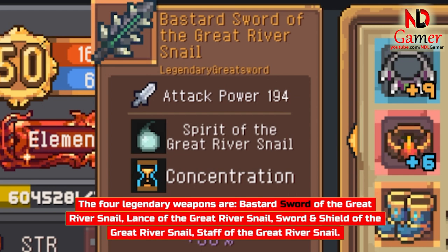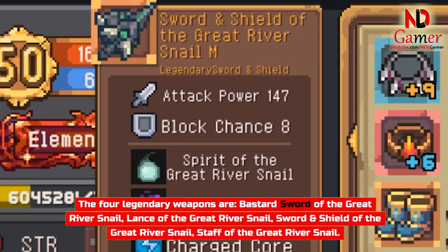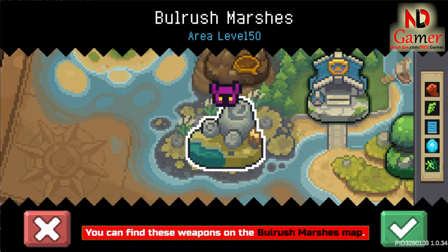Bastard Sword of the Great River Snail, Lance of the Great River Snail, Sword and Shield of the Great River Snail, and Staff of the Great River Snail. You can find these weapons on the Bullrush Marshes map.